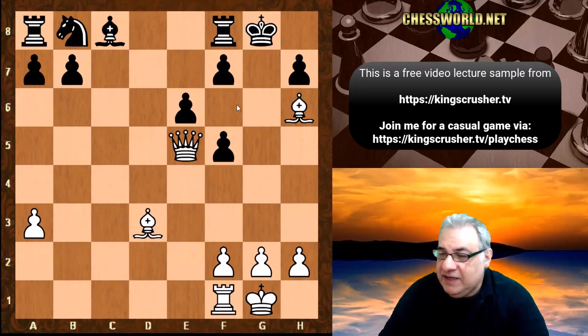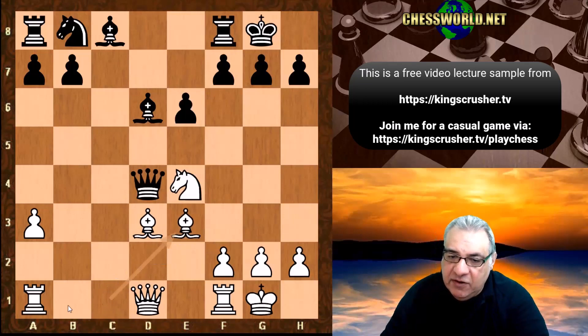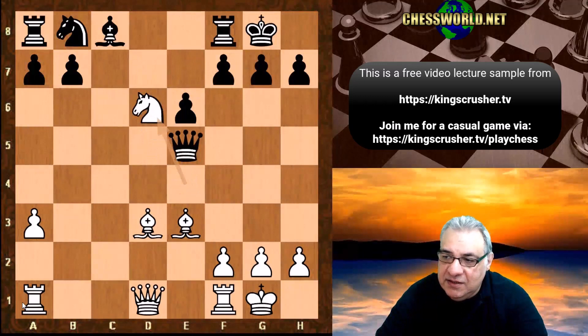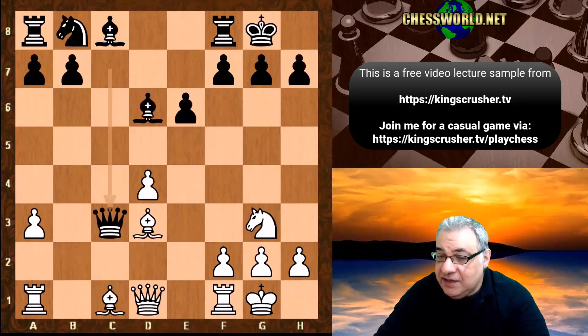F6 but the damage is done, we've won so much material. Let's look at that again: if queen takes d4, on this occasion we can play bishop e3, safeguarding the rook. The queen moves again and now we just play knight takes d6 - queen takes, we have bishop takes h7 check, winning the queen. So it's a poison pawn basically, whatever way we're looking at it.